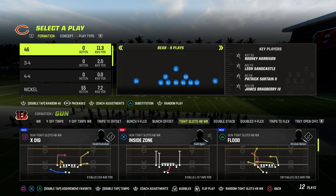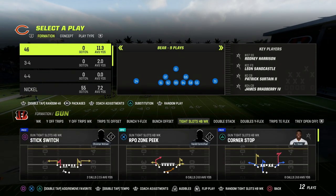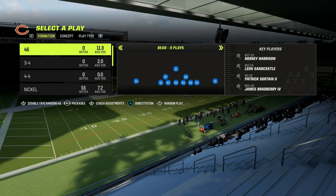Typically, people are going to audible into tight slots from Bunch. You're not going to need to flip your play or anything like that to run this specific defense, so we're just going to come out in the tight slots halfback weak.